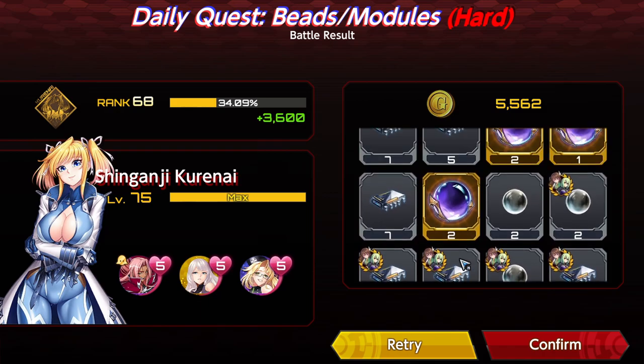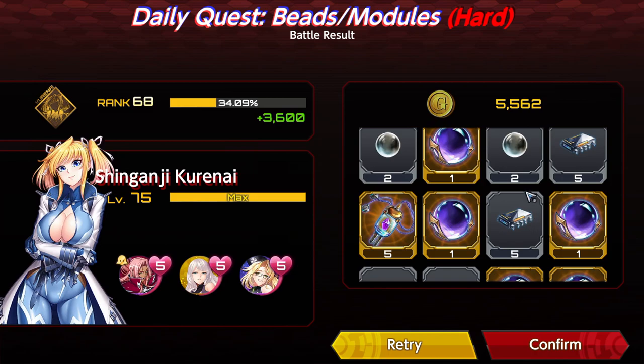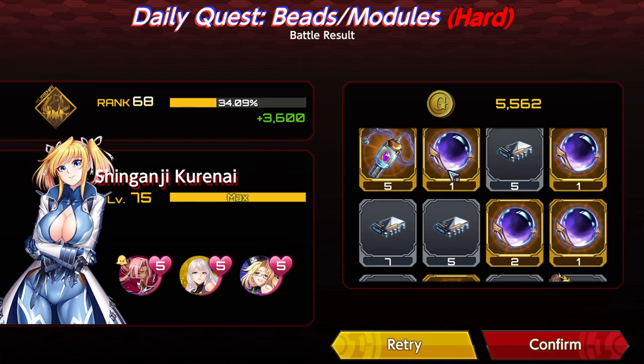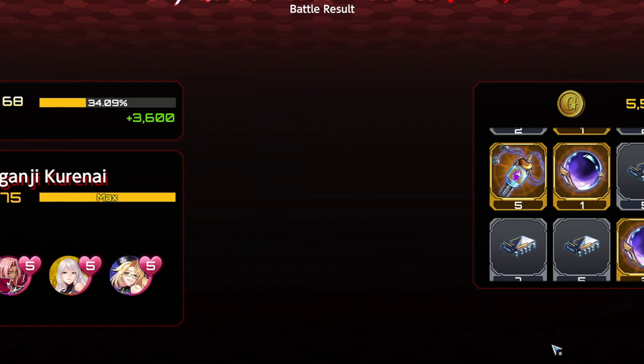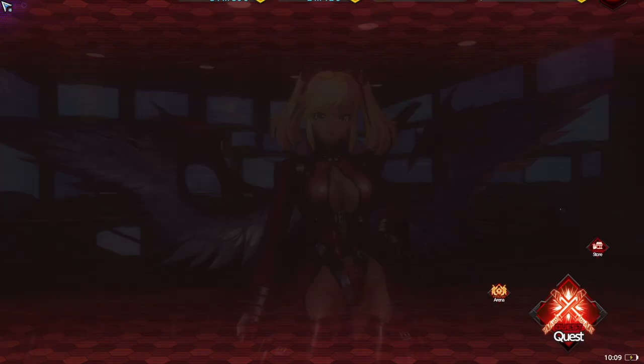We got a few beads as drops and also the crafting facility core modules, which is good for getting your facilities up. This is the daily quest you want to farm — but only during half stamina if you want to build up your beads. Dedicate a day to farming beads. By the time this video is out, reset will be available and you'll be able to farm all four of your daily quests, which is pretty nice. Make sure to farm your beads if you want to be building out your Magatamas.